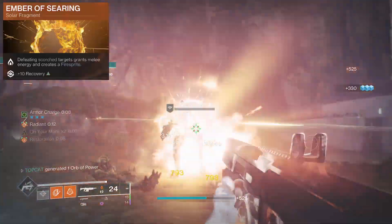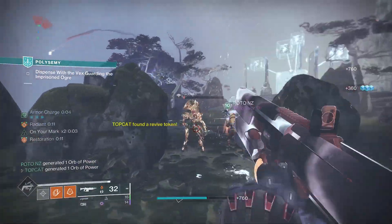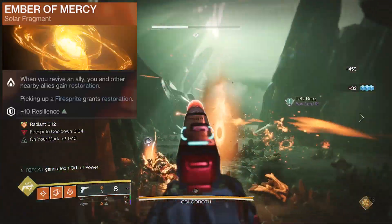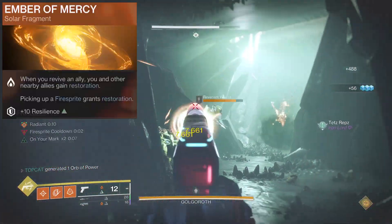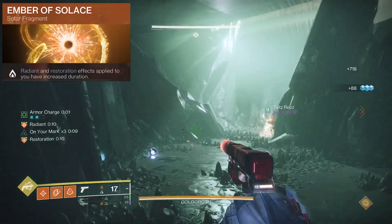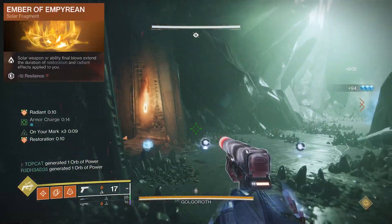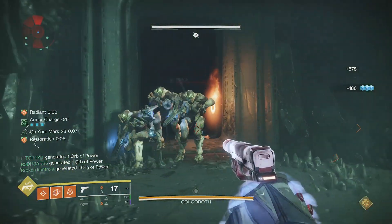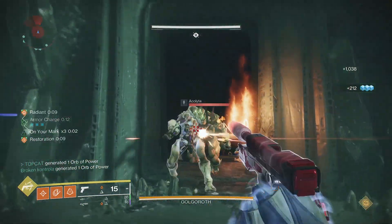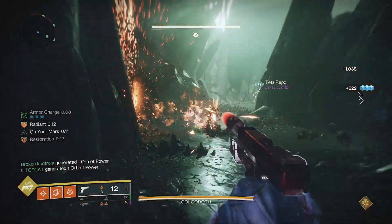Searing means when we defeat scorch targets we get melee energy, but more importantly we get fire sprites every 5 seconds. These give us a third of our grenade charge and restoration. Solace will extend our Radiant and restoration to 12 seconds, and Empyrean will chain both of these on solar weapon kills. Now we have the strongest super around and we can slay with our favourite solar weapons whilst keeping ourselves alive with chainable restoration.